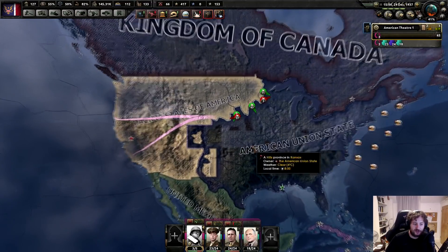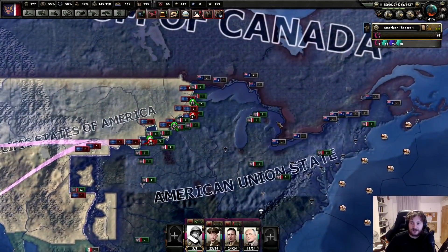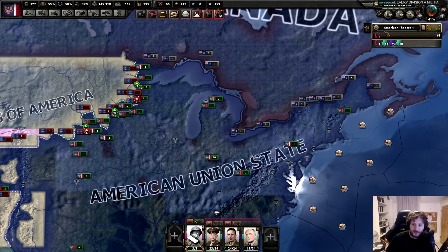Hello there, I'm Aldro Hill. Welcome back to some Hearts of Iron 4 - Kaiserreich. We're the American Union State, and we have managed to defeat the USA by Christmas.